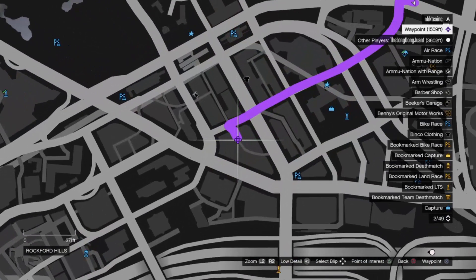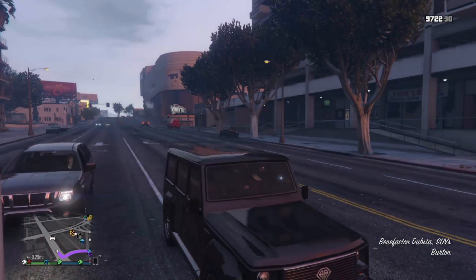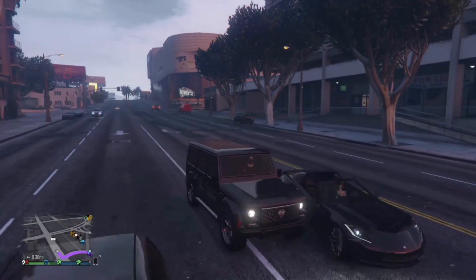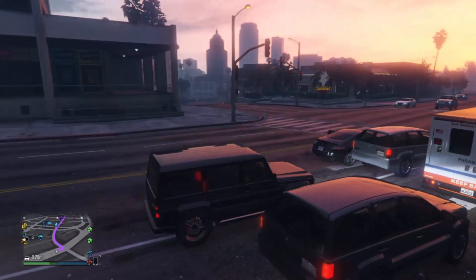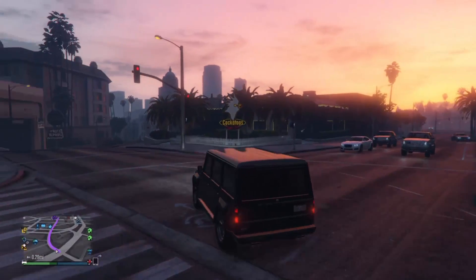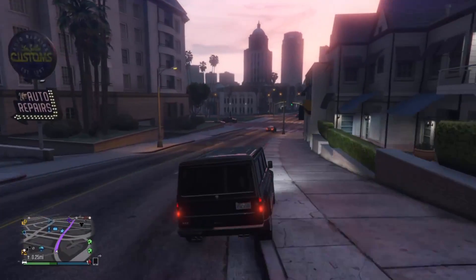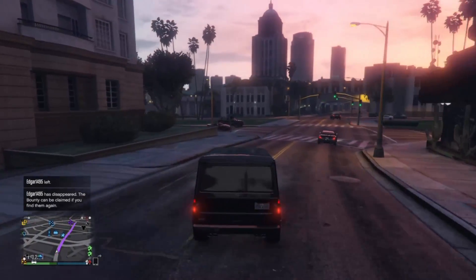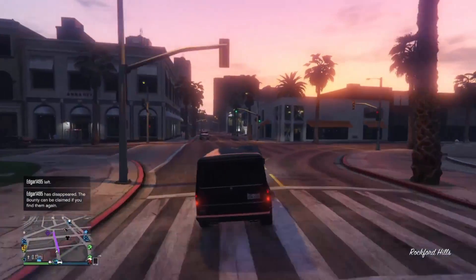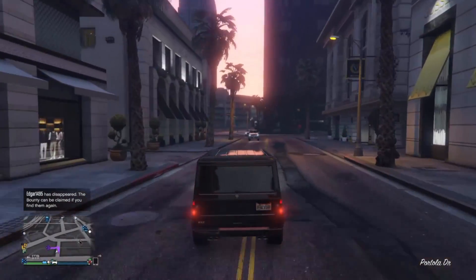Once you've got that location, make sure you get an SUV. You need something with a tall roof so you can climb in. Actually, this dumpster is perfect for this — you definitely need an SUV or something similarly tall.